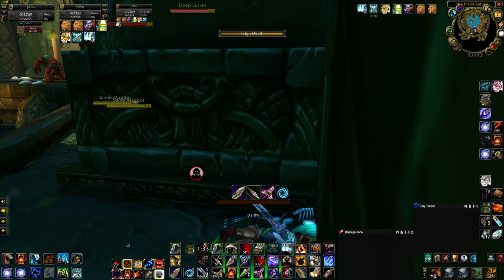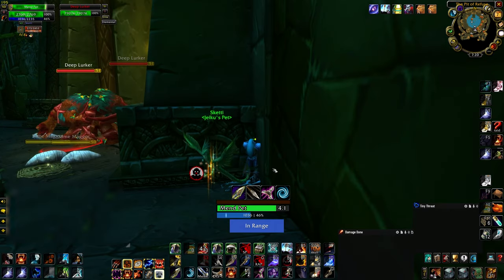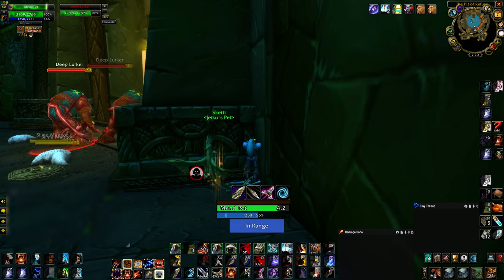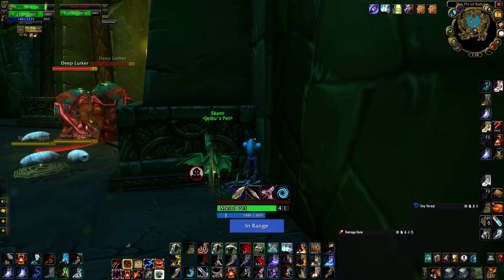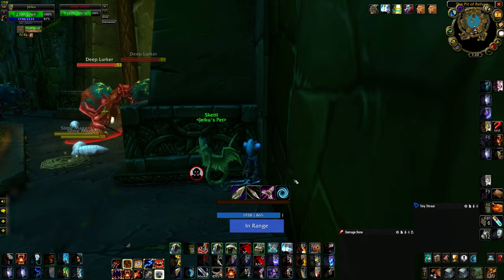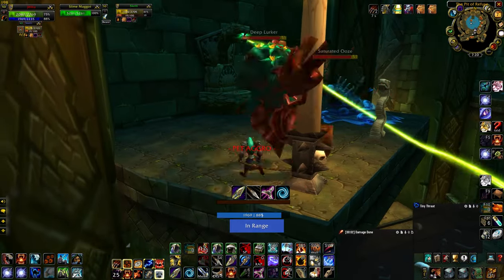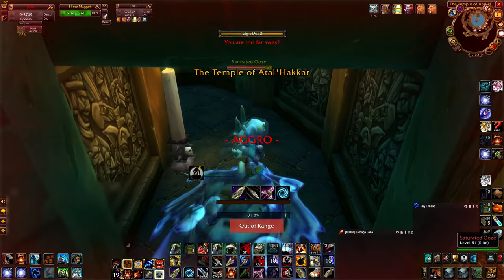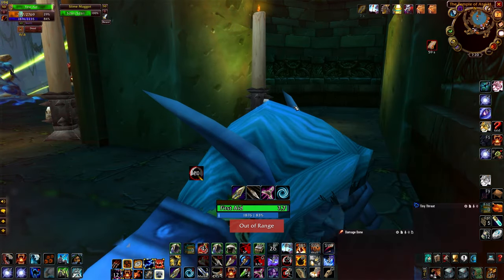Now get up and resurrect your pet. Once it's revived, heal it up to full. I was a little worried since my pet is only level 40 — I thought he might pull the mobs around the wall. But essentially we're using the pet as a distraction so we can run to the rope, grab it, and get to the top of the platform above us. Put Aspect of the Monkey on, send the pet in, run and grab the rope immediately, get to the top, ice trap one of the enemies to get by, and feign in the corner away from their aggro range.